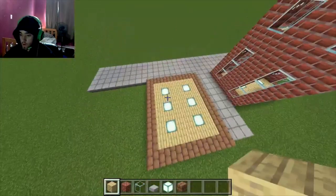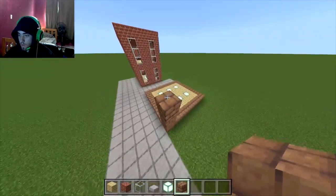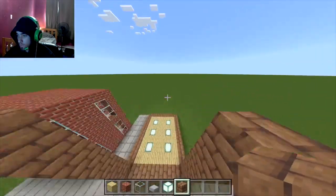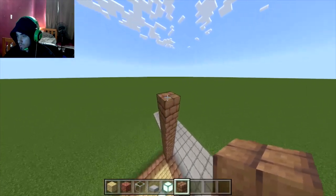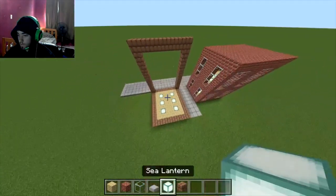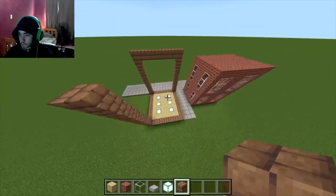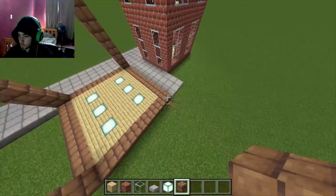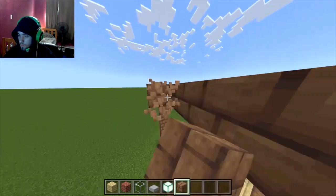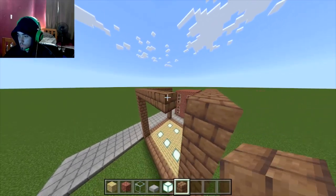This is kind of what you want it to look like — this is the basic foundation. Now you want to build the frame. Depending on how tall you want it to be, just build a pillar up like that. Then you want to build the other pillars matching the same height. Yeah, that looks pretty good — let me just connect it here to make sure. That is perfect. You want to build your pillars up to the same height, and then connect them.